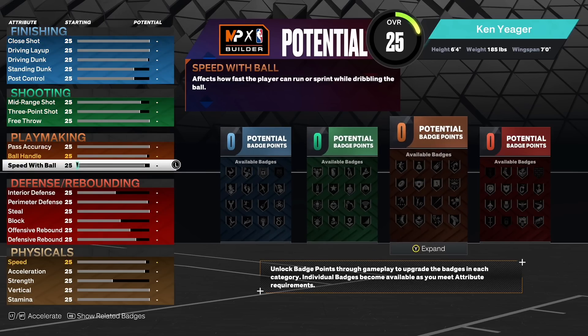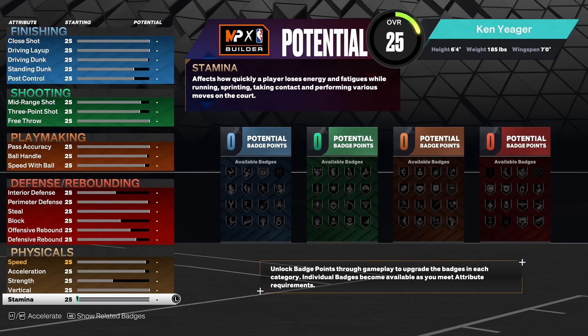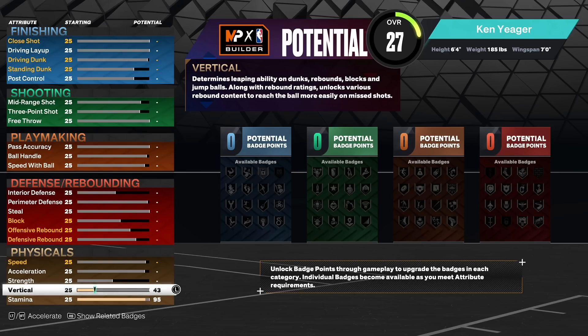We're going to come down to physical first. Put your stamina to a 95, put your vertical up to an 85. This year a lot of people say you need an 85 vertical, but actually for elite contact dunk packages and pro it's 80 instead of 85 — so keep that in mind. The 85 is for the smalls, and since I am 6'4" I will be able to unlock the smalls as well.